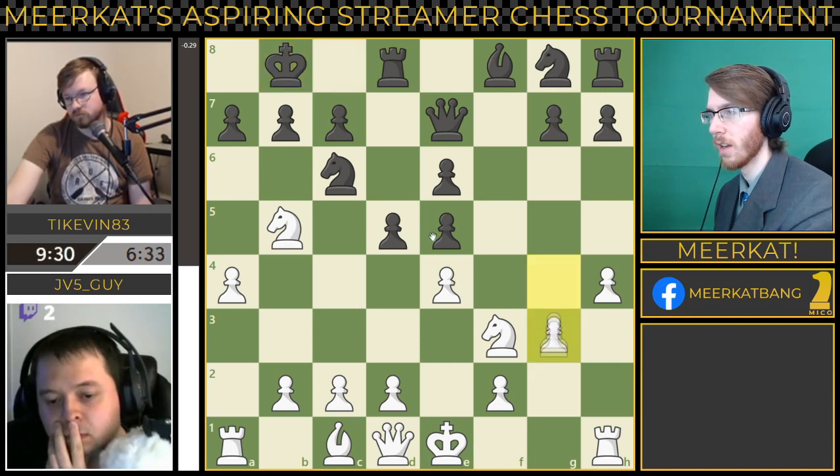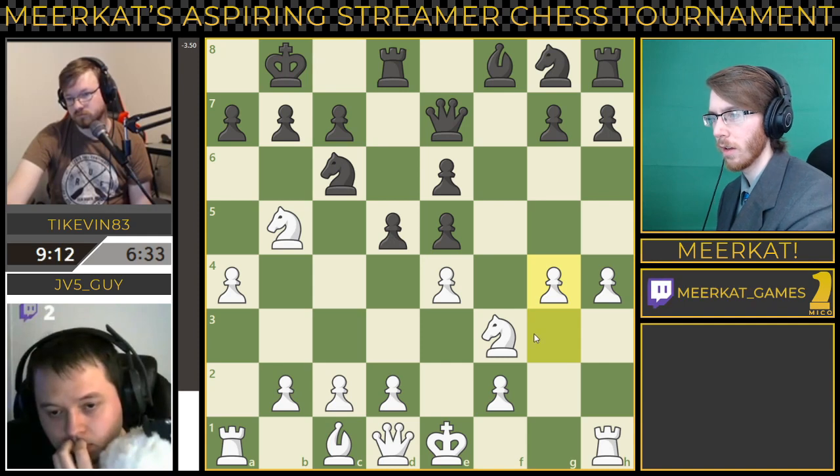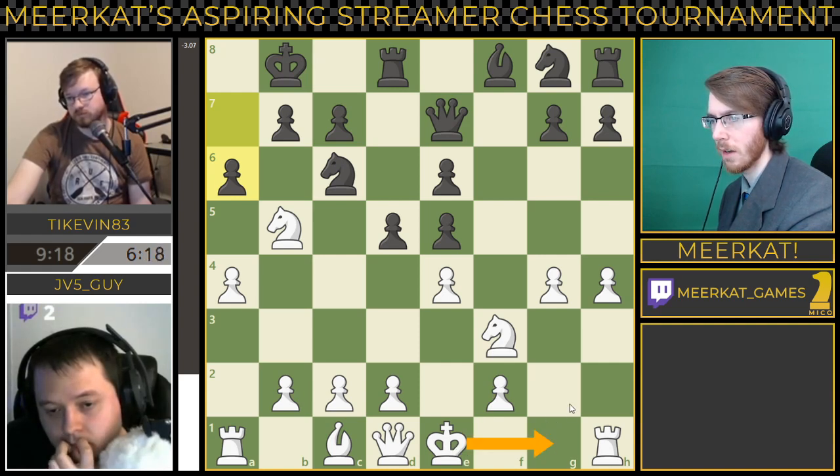He's also not tripling up these pawns on the E-file, which would be really bad. If I'm Tykevin I do not want to take this pawn right here. JV5guy continues to push his pawns on the kingside. He still has not developed his dark-square bishop at all, and there's no structure for him to castle. He can't castle kingside too well because of the lack of the wall, and he can't castle queenside because his queen and bishop are still sitting there.